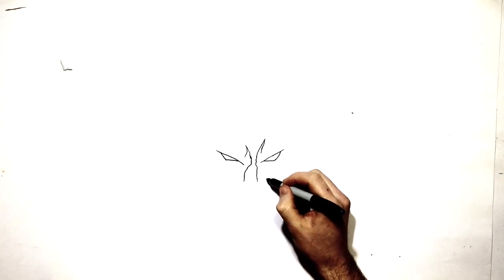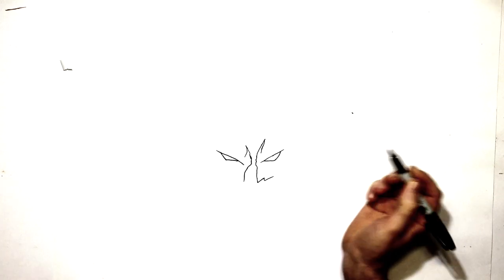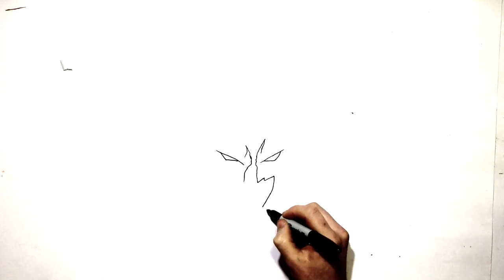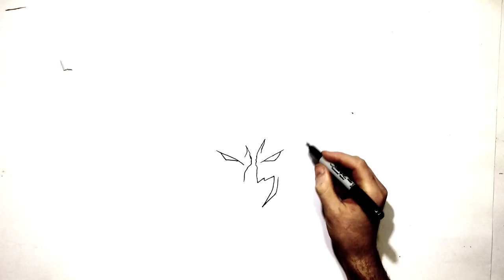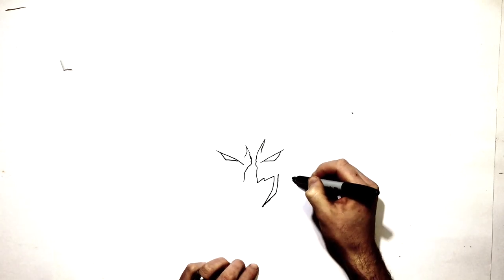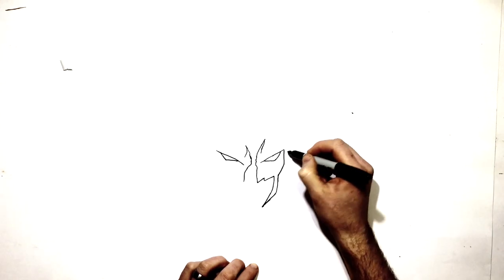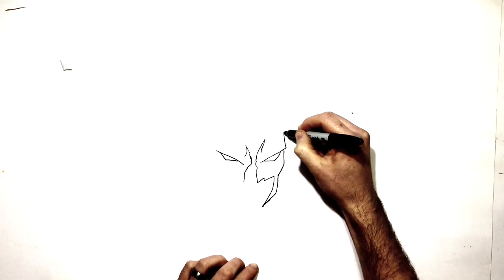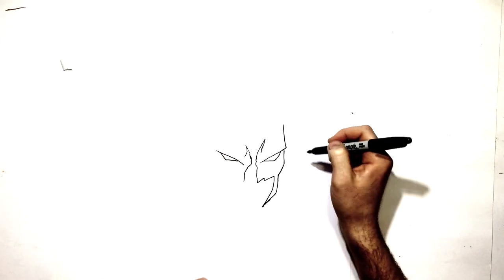We'll do the bottom half of this one first — spikes. You can make this your own style; you don't have to copy the exact lines I'm doing. You can make it more jagged or less so. We have this big spike down here, and then this one comes to his jaw beside his face. Then we have a bit of his eyebrow just sticking out above that, and this comes up and starts to become the top of his head. Before I do that, we'll finish the other side.